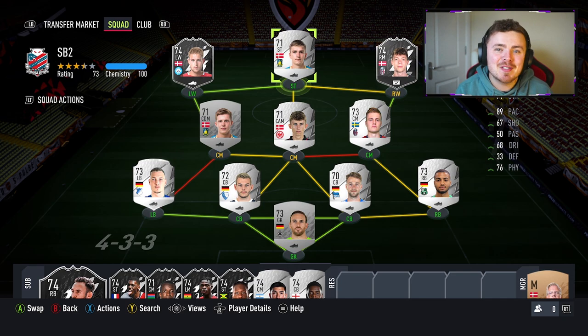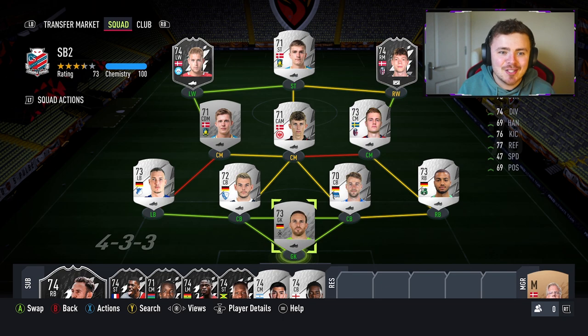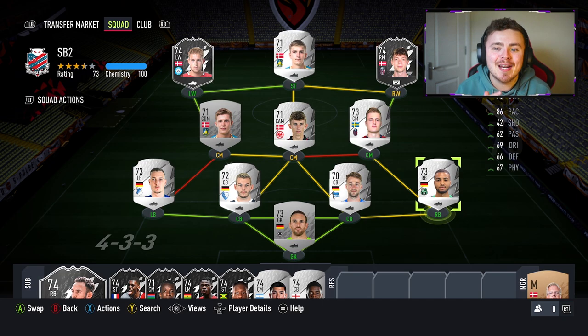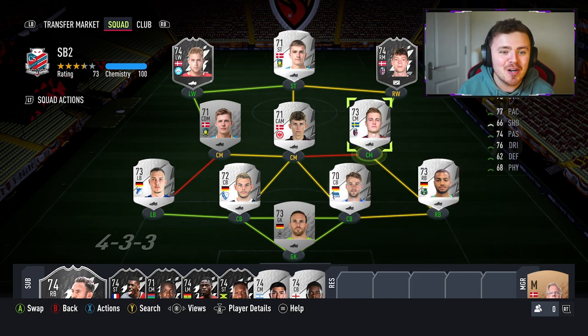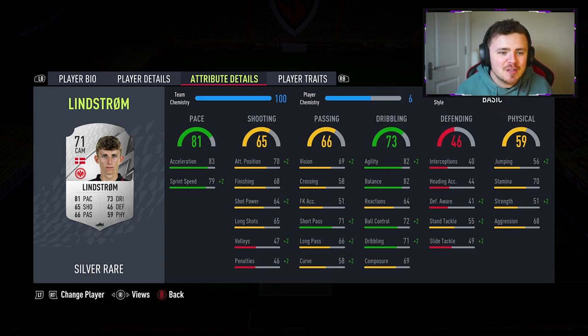The team we're using for episode 2 of Silver Beast is a bit of a makeshift Denmark slash Serie A slash Bundesliga German hybrid. It's all over the place, but we do get every single player on full chemistry minus Lindstrom in the middle. Starting off in goal we've got Sippel, with two centre-backs Klinter and Maxim Light — two absolutely rapid centre-backs at 87 and 86 pace.